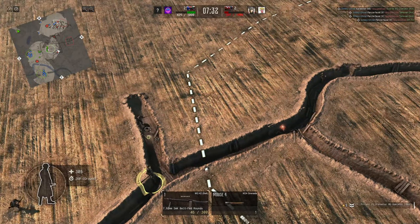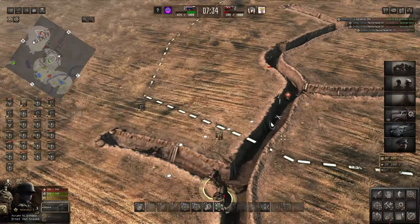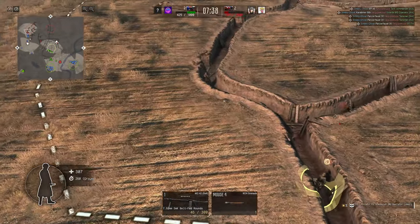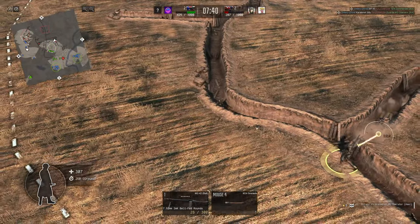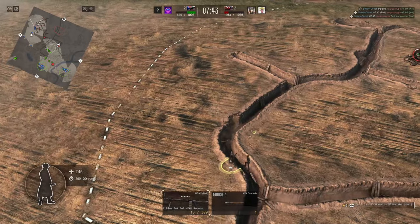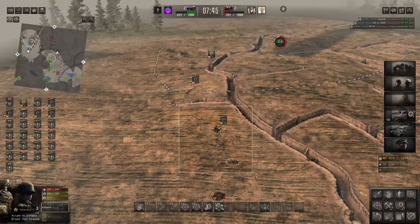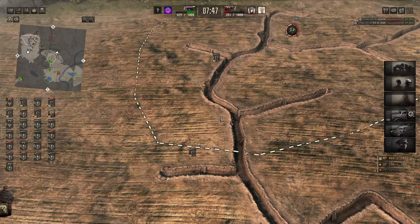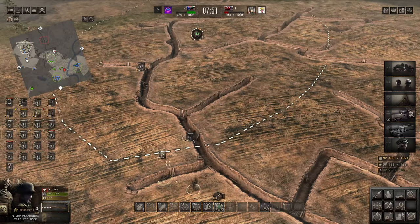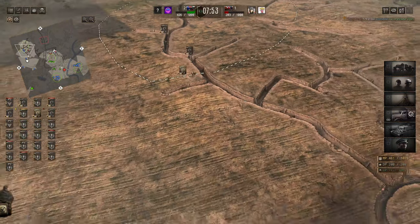As you can see that light tank is now flanking my guys, and I didn't see this - I was too busy storming. However, I took that light tank out. Well, the AI did, probably with a Panzerfaust. Storm in the trenches - honestly I don't think that this flank could have gone much better than it did, even though we lost some guys.